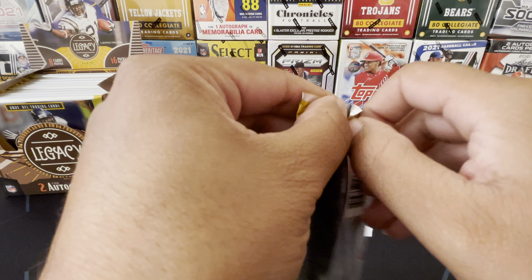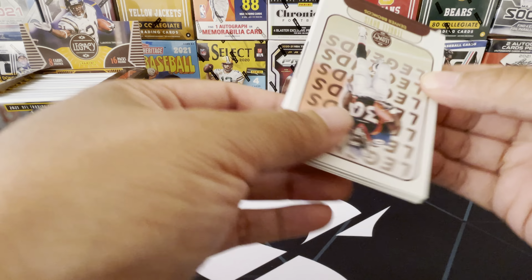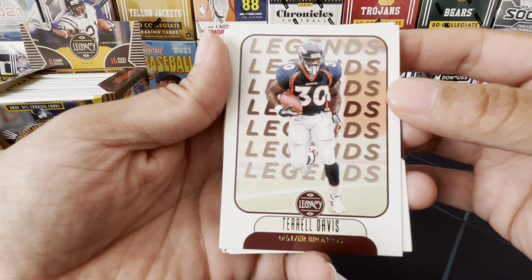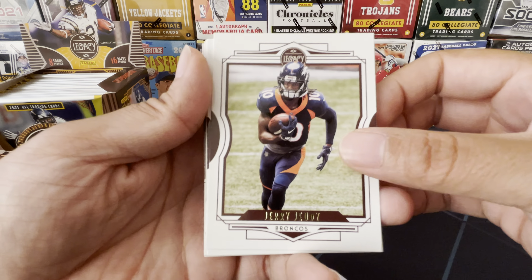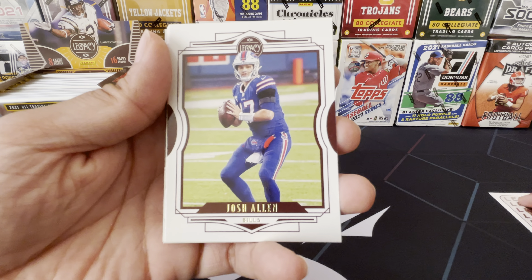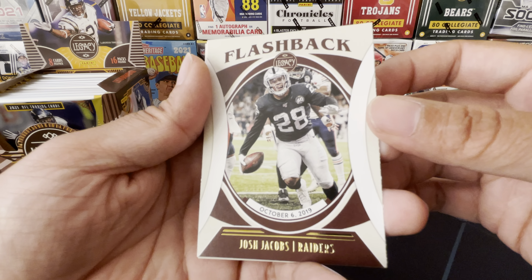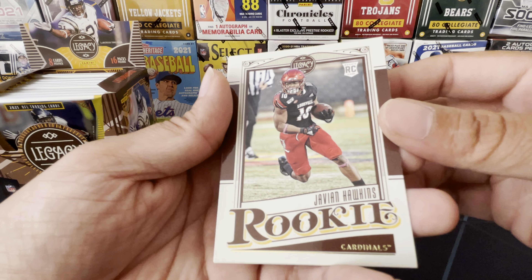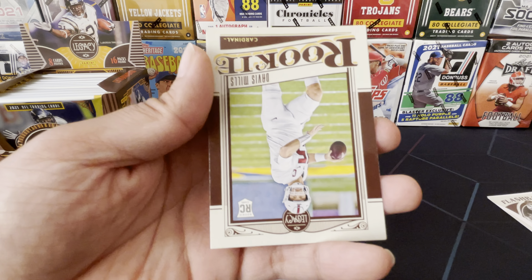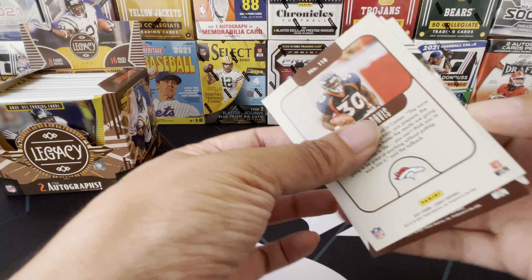First pack! And we start with a legend right off the rip - we got Terrell Davis, Denver Broncos. Then Robbie Anderson, Jerry Jeudy. Let me put the inserts to the side. We got Josh Allen, CeeDee Lamb, a Flashback Josh Jacobs. We have a rookie card - JV and Hawkins. Two rookie cards, and right behind him we have Davis Mills.